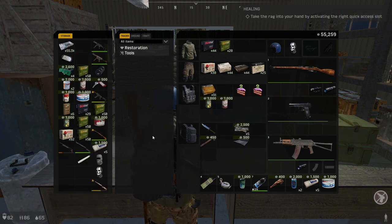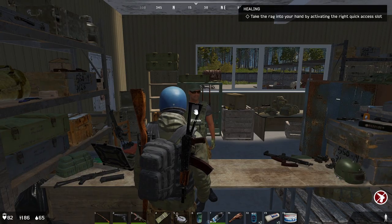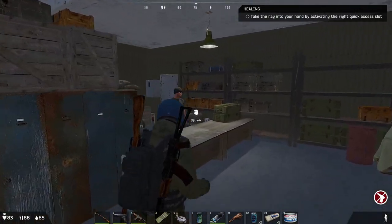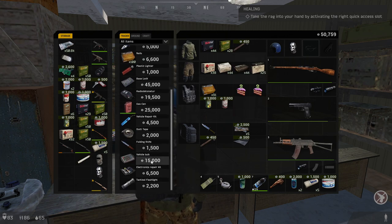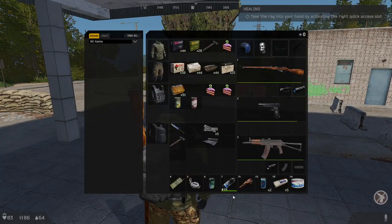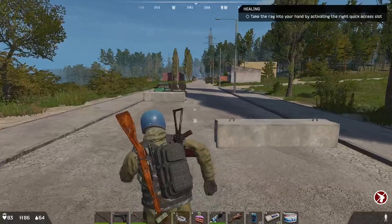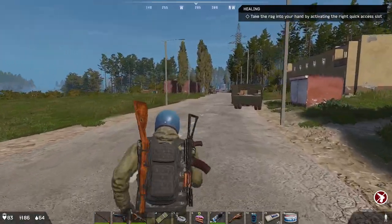We don't have an axe, so we have to buy one. There's a guy selling an axe for 500, but there's only a fire axe for 8k. We need to go check those buildings where I know axes spawn, because we don't want to pay 8k for a firefighter's axe — we need the wood chopping axe. That's not even hard to find; they always spawn in fire axes and wood chopping axes over there.